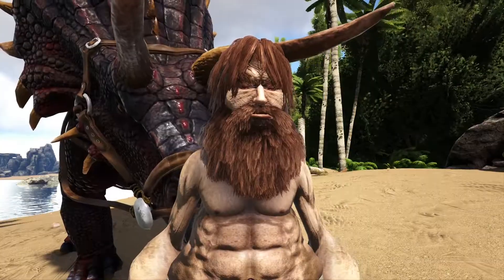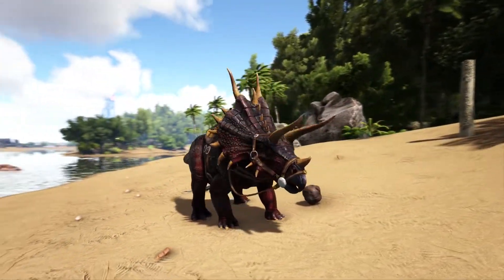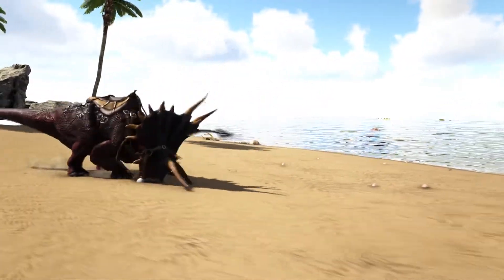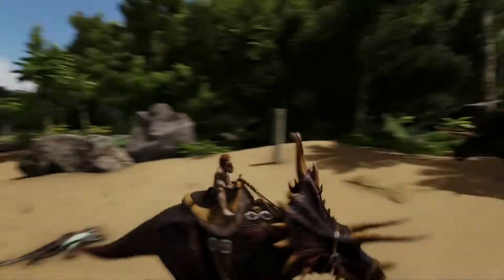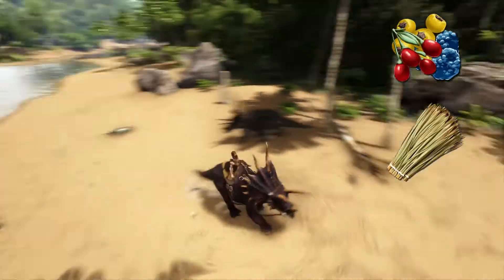Starting off with the first dino on our list, that is the trike. The trike is a very versatile dino, also a very robust dino. They have a good deal of health, they deal a fair amount of damage, and they're also great at harvesting resources such as berries, thatch, and a little bit of wood.